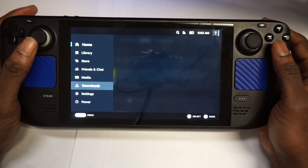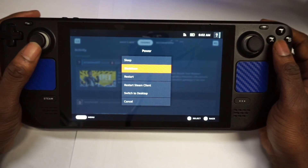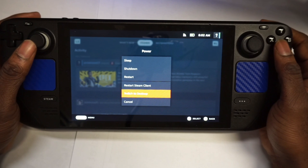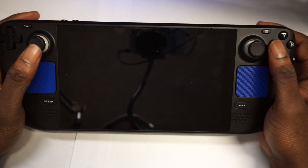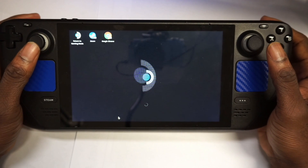In today's video I'm going to show you how to get Fortnite running on the Steam Deck using Steam OS. Let's get right into this — we're going to switch to desktop mode and I'll let you guys know what you need to do in order to get this working.